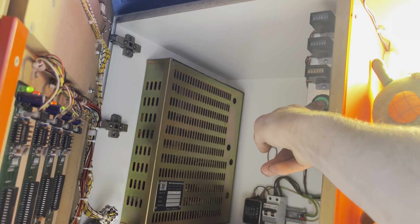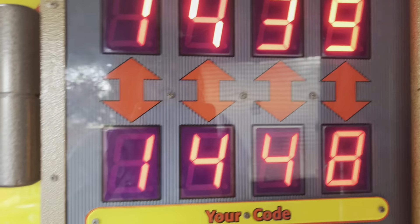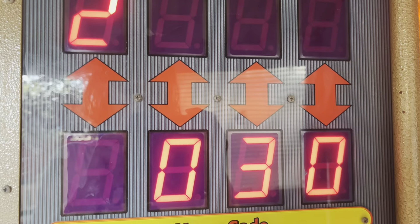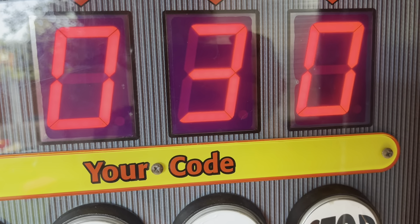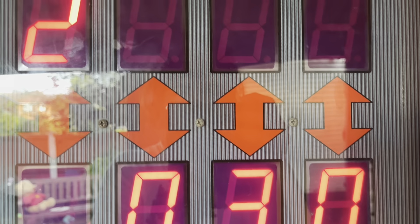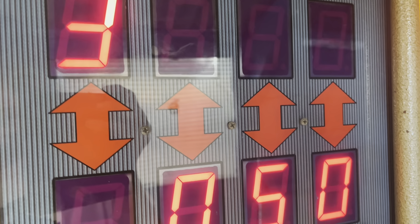If we press this button I'll take you into the settings. This first one I think is something to do with price of play. This second one is the payout rate for second prize - that's if you get three correct digits. I have it set now on 30; it was in the hundreds before, can't remember what it was. I've set 50 for that because this is going to be home use, so I don't want to put it on anything ridiculous and get annoyed that I can never win off my own machine.